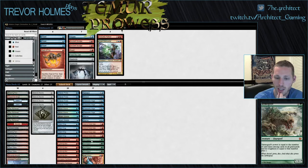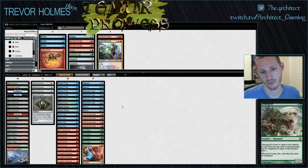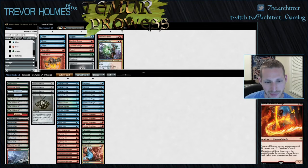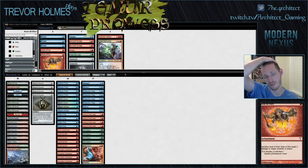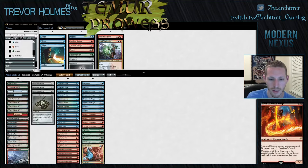I feel like I underboard with this deck. With Suicide Zoo I feel like I overboard — I end up cutting a lot of Bobbles. I feel like I underboard here. Grim Lavamancer seems okay. Maybe I don't want Seal of Fire. It's good against Scavenging Ooze, good against Huntmaster if he has it. We talk about Seal of Fire as a card that helps us when Goyfs are hitting other Goyfs — I feel like I have to be playing them.